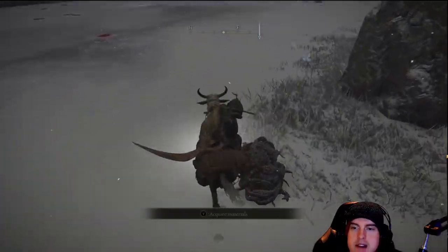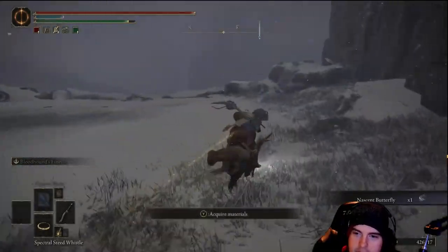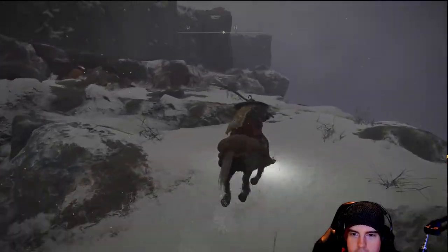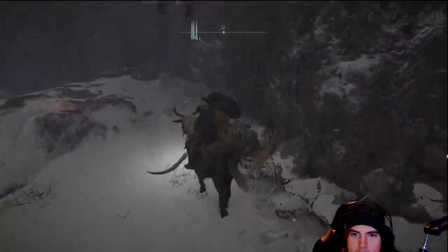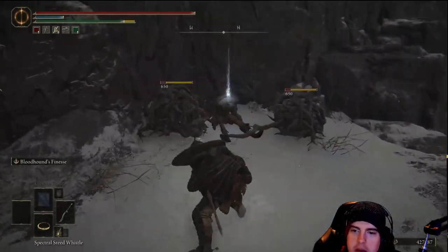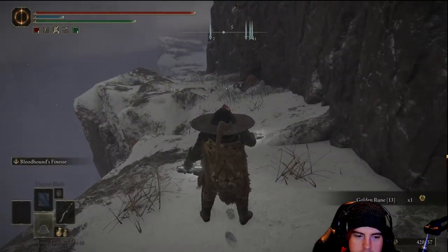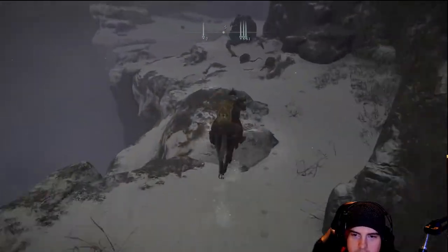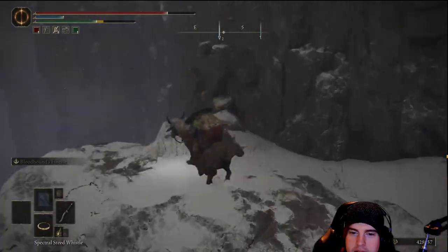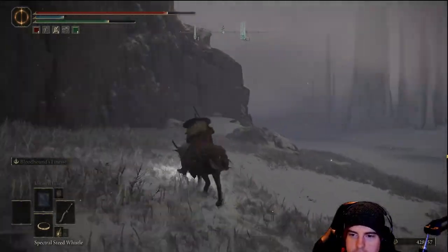Coming down here, on the right there are a couple of those smaller land squids — easy to take out, just sweep on by. There are a couple of butterflies over here as well, might want to grab those. Over on the left is where we'll head up and grab another one of those great runes. Then we'll head back down and avoid the large land squid — that's close to instant death, especially if they stagger you off the horse.